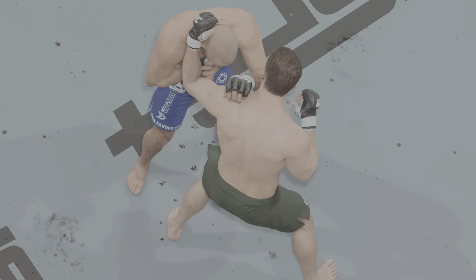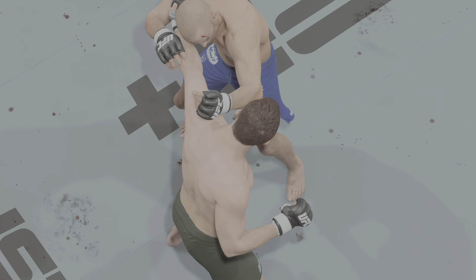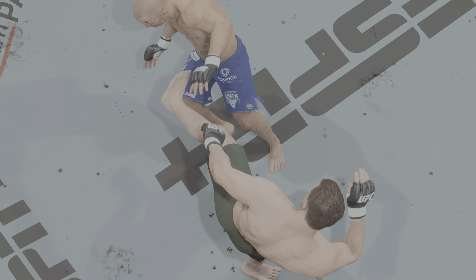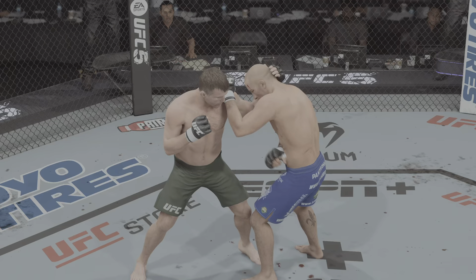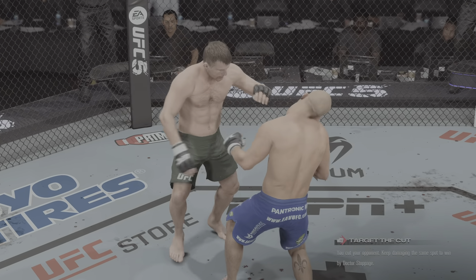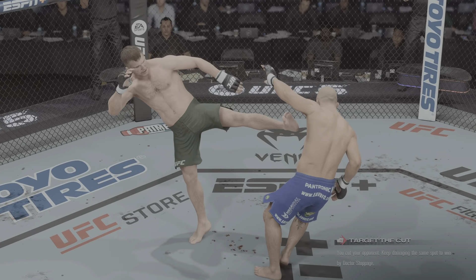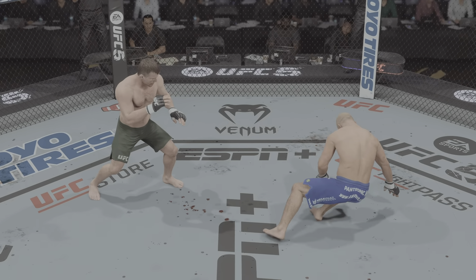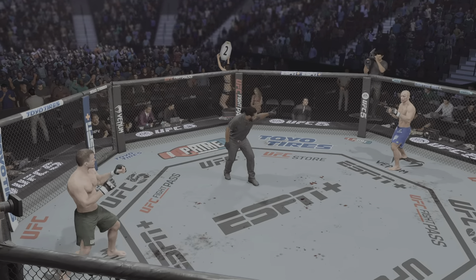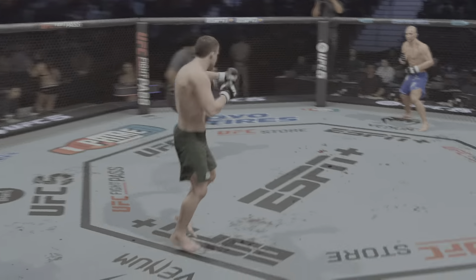He was able to really damage him with that big punch. You see the hands, the speed, how sharp and technical he is — it allows him to land in spots where his opponent is winging punches. Great punch landed to put his opponent down. Are you ready? Round two.